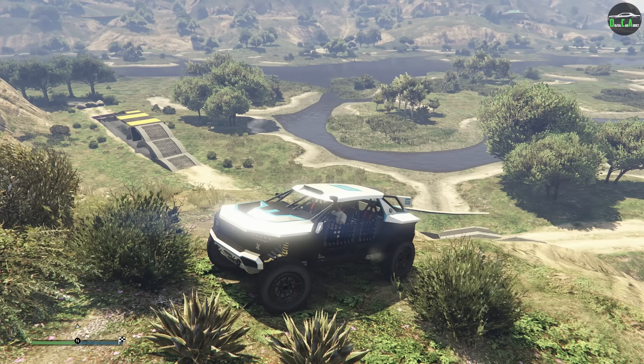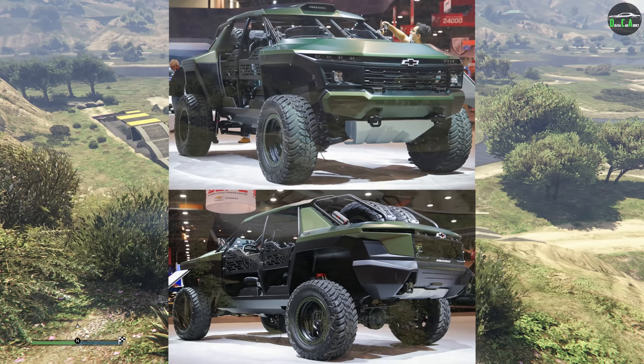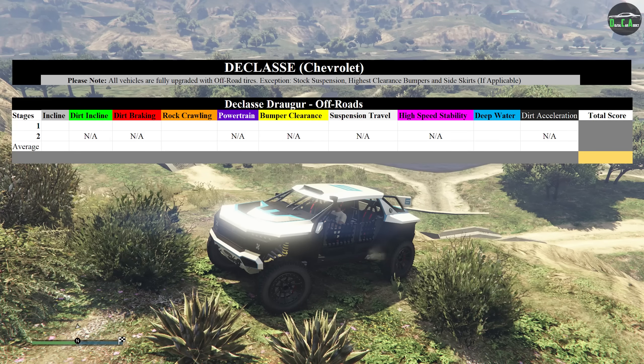The Draugr is primarily based on the Chevy Off-Road Concept, which was formerly called the Chevy Beast Concept, and boy does it live up to that name. The following points for each obstacle will be out of 10 possible points. The Declass Age Roger is fully customized with visual upgrades that provide the most ground clearance, and it also has stock suspension.